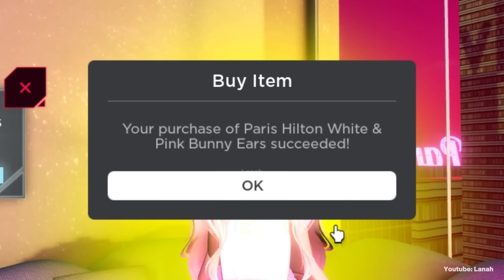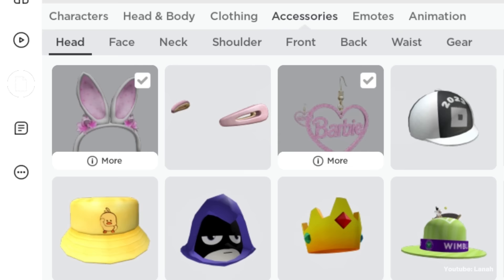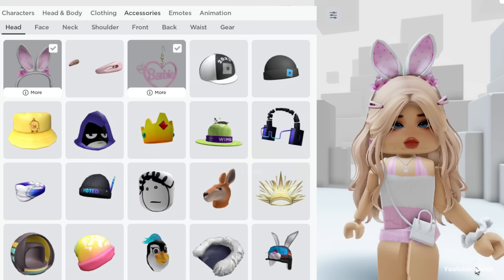The purchase is complete and the item is now in your inventory. The item can be found under head accessories. Don't forget to like and subscribe if you found this useful, and to stay updated.